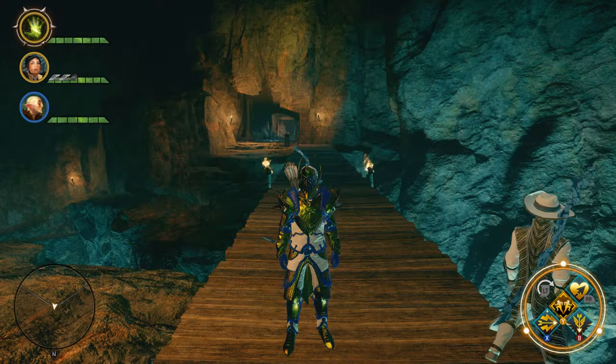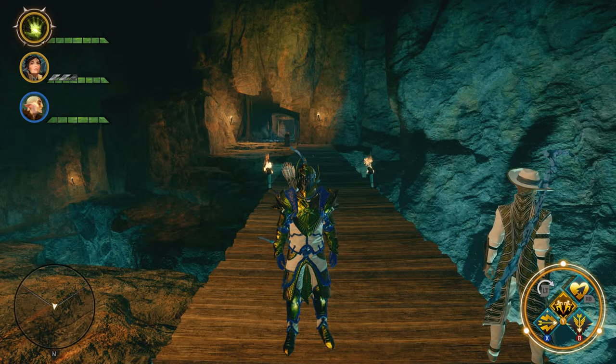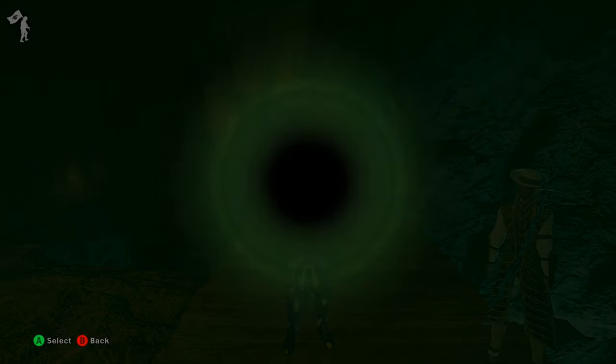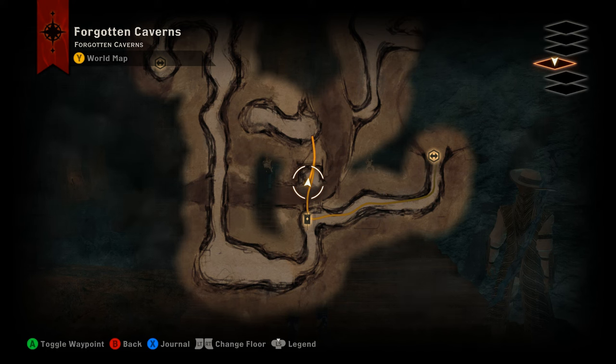Hey, what's up everybody, we are back today with another unique item find video. This time we are out in the Descent DLC, down in the deep roads on level 4, the Forgotten Caverns, and we are tracking down the Stone Stalker mask. This is the tier 4 medium armor mask, so for your rogues.